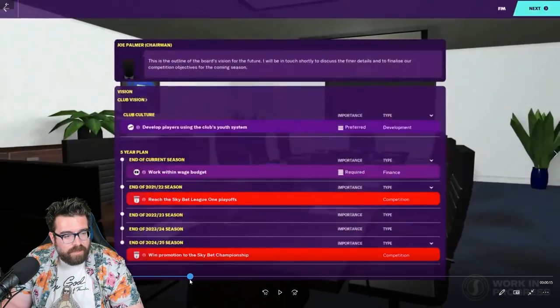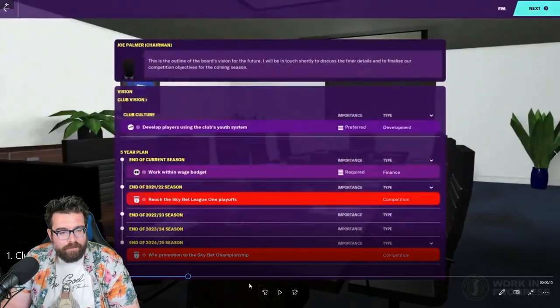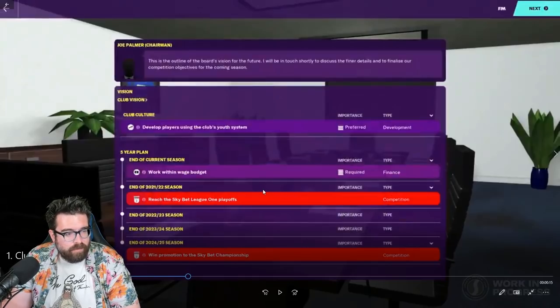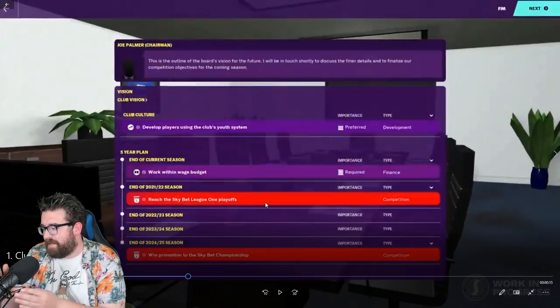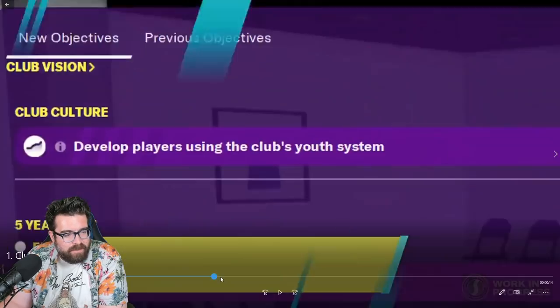And then you're going to get judged on that stuff as well — presumably if you achieve early you get extra bonus brownie points, and if you fail it's going to lead to some serious questions being asked. No more just being able to coast at a club for years. For a lower league club, the plan is to develop players using the youth system, reach the League One playoffs by end of next year, and win promotion to the Championship within five years.